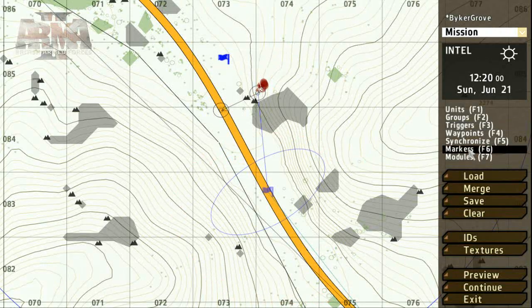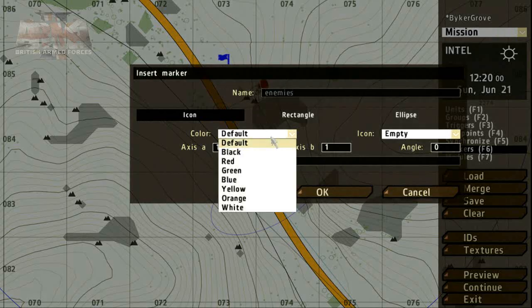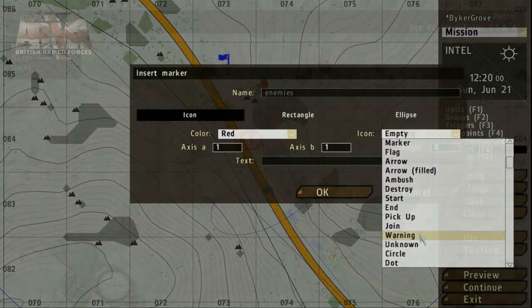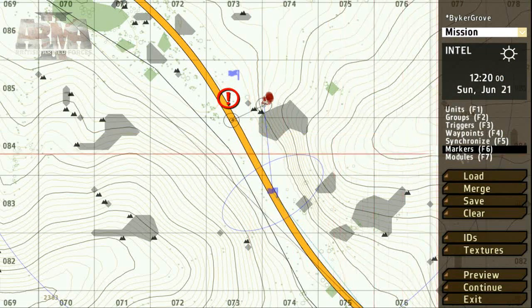To add some extra details or information to the mission, we can use markers. As an example, we can alert the player to potential enemy activity in the area. These icons will appear on the map in-game. If you deselect the Markers tool, the markers will be hidden.